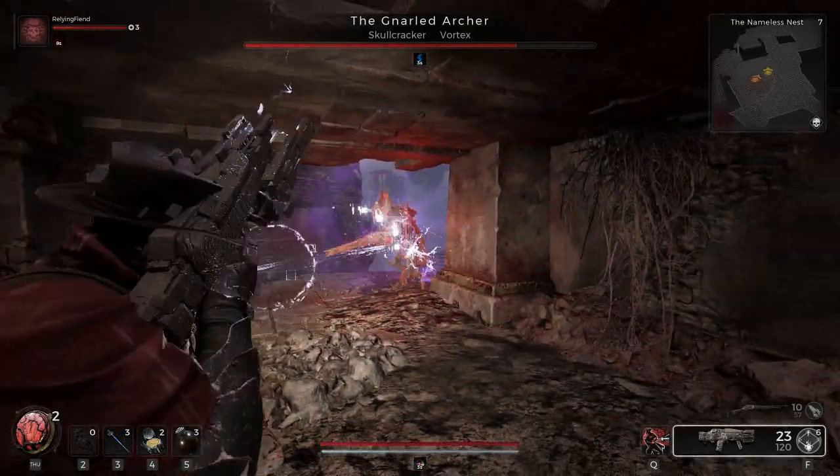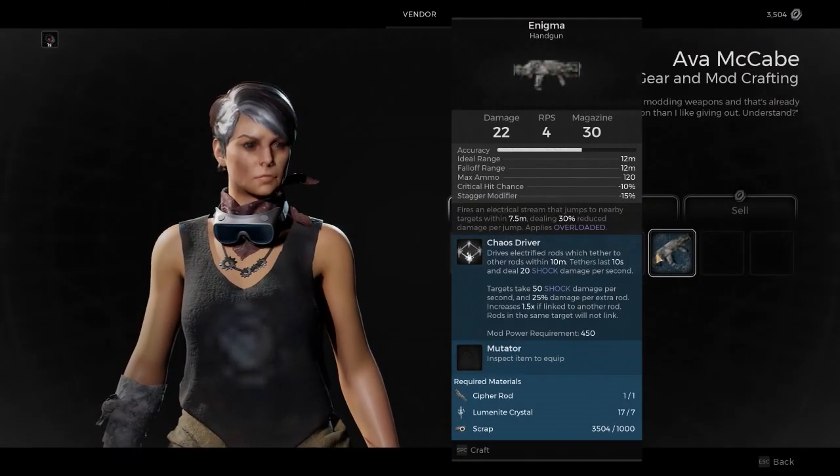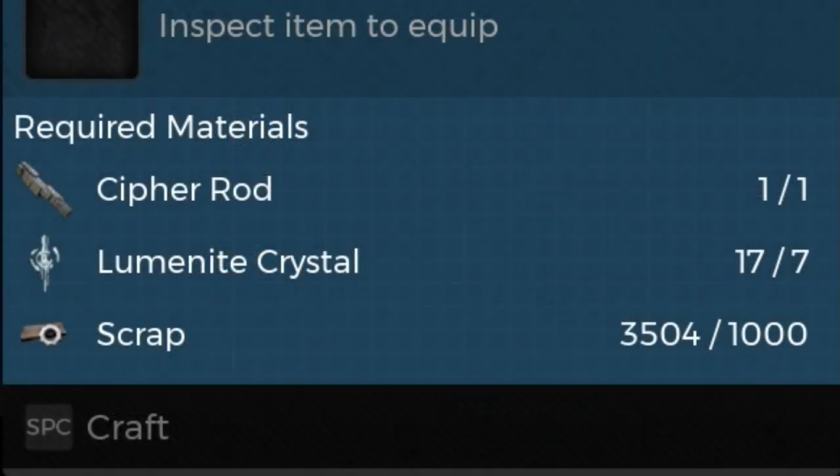How do you get this gun? Well, in order to craft the Enigma, you need three things: Scrap, Luminite Crystals, and then the most important ingredient, the Cipher Rod.